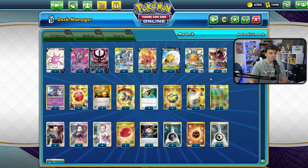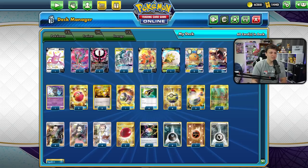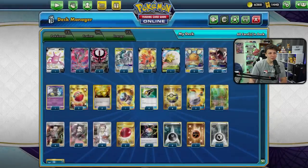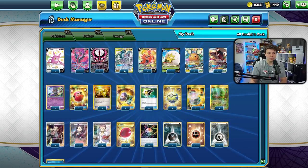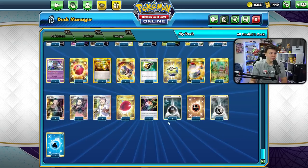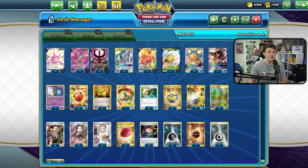From my previous build I cut a Viridian Forest, a Switch, a Cherish Ball, and a Dark Energy. I'm not sure those are the most optimal cuts — maybe cutting a Moltres instead — but finding Moltres early is such a big deal. Getting Dire Flame Wings every turn feels so good, and against dark-weak decks like Shadow Rider you only use Moltres anyway. Today we're just testing whether a deck can function effectively with 56 cards.